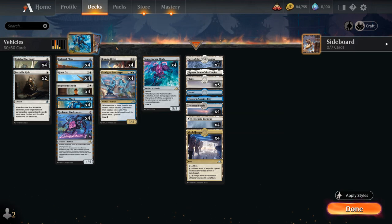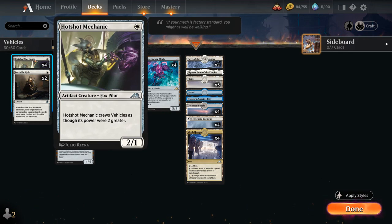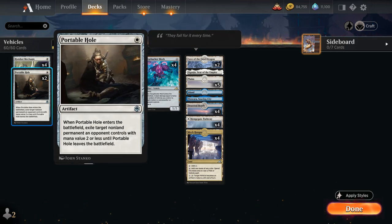Starting out with our 1-drops, we've got a full playset of Hotshot Mechanic, a 2/1 artifact Fox pilot that can crew vehicles as though its power were 2 greater, so essentially satisfies Crew 4, which is quite nice for a 1-drop. We also have two copies of Portable Hole as some early removal.